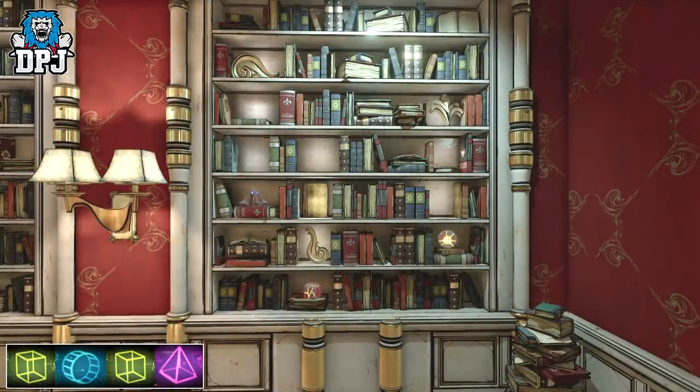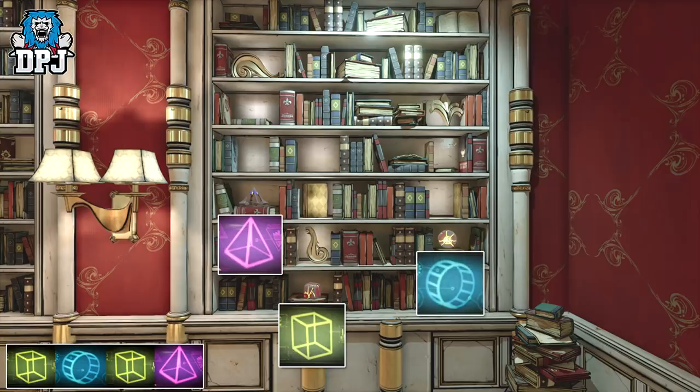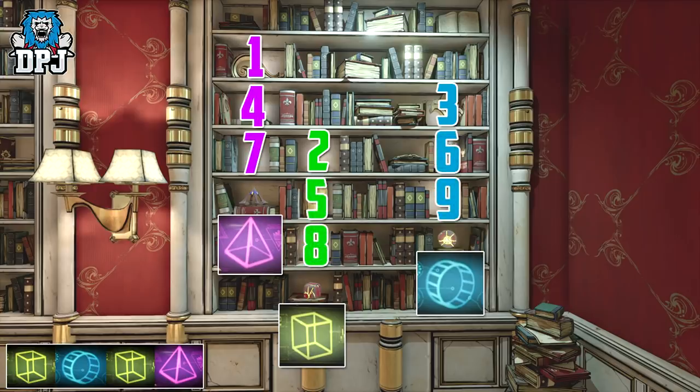Within this bookcase, you will see spaces. Within the bottom three shelves, you will see glowing objects — these are representations of the shapes you saw on the screens. The one on the left is a triangle, the middle one is a square, and the right one is a circle. Above each shape there will be three empty spaces within the bookshelf, and these spaces all tie to a number: 1, 2, 3, 4, 5, 6, 7, 8, 9. So a triangle can only be represented by either 1, 4, or 7. Square is represented by 2, 5, and 8. And circle is represented by 3, 6, and 9.